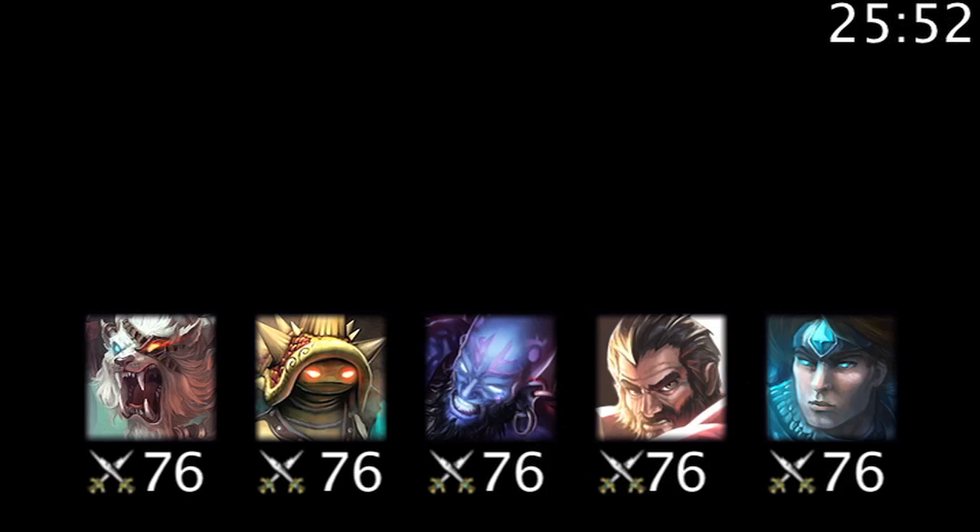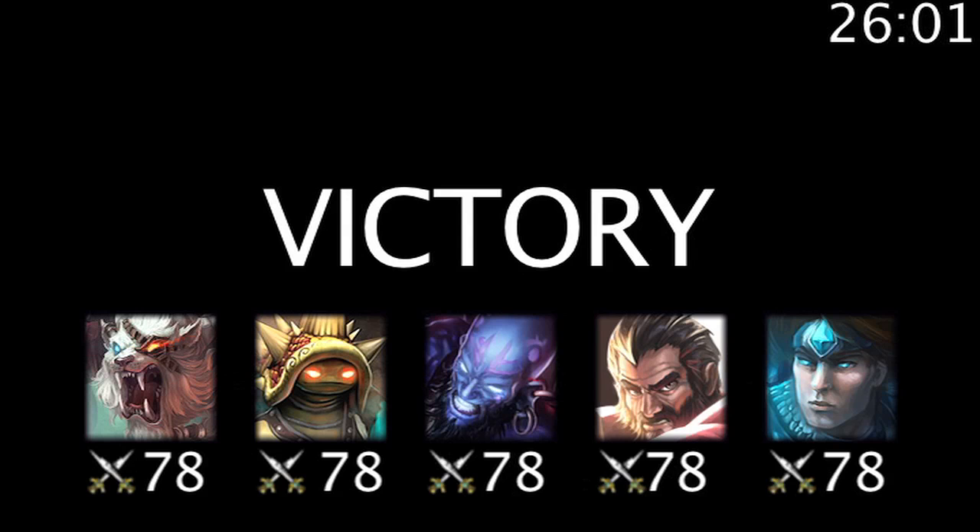One thing to take note of is that the game minute's value runs down. Meaning, if the game ends at the 30 minute 59 second mark, the game minute's value will equal 30. Because of this, if a team has essentially guaranteed a win and is about 15 seconds away from the next minute, and they want to gain an additional 2 influence points each, they should make sure they end the game after the game clock has passed the next minute.